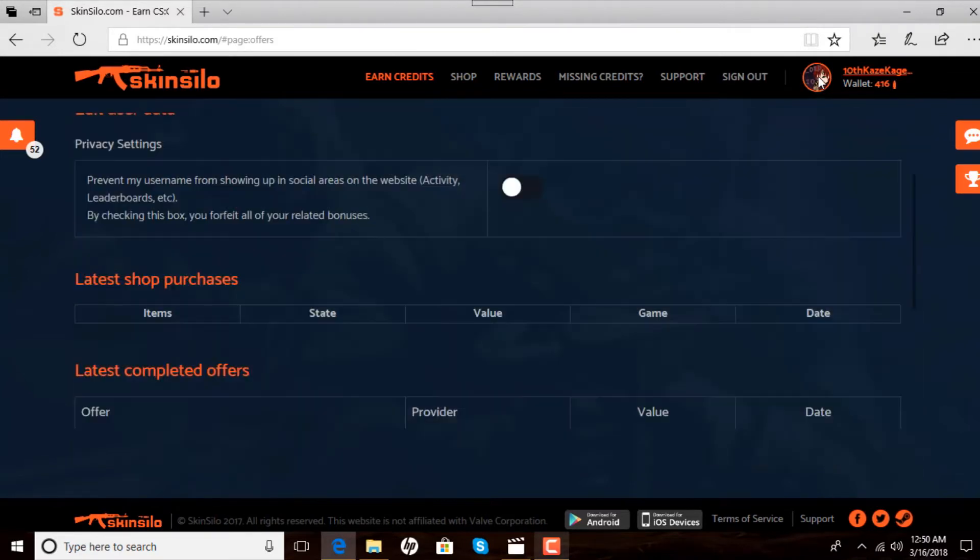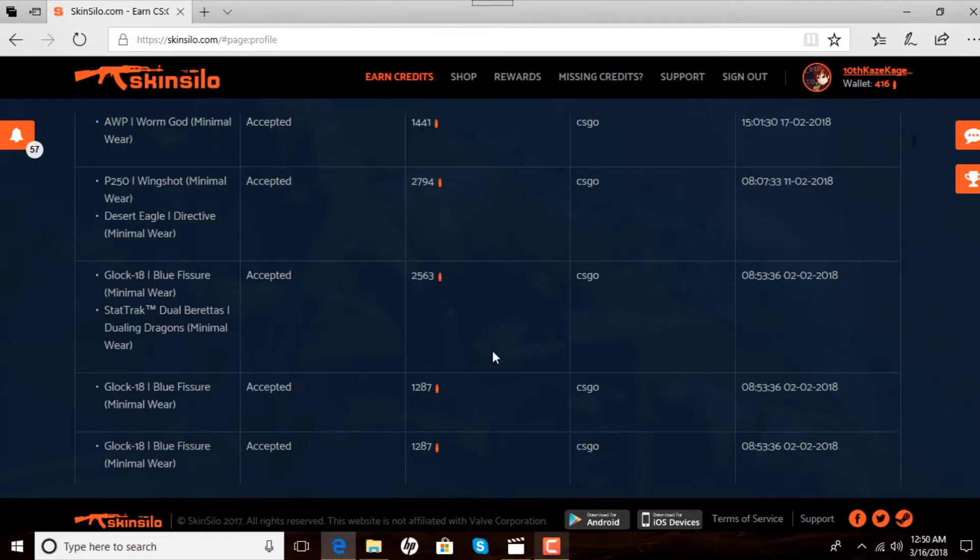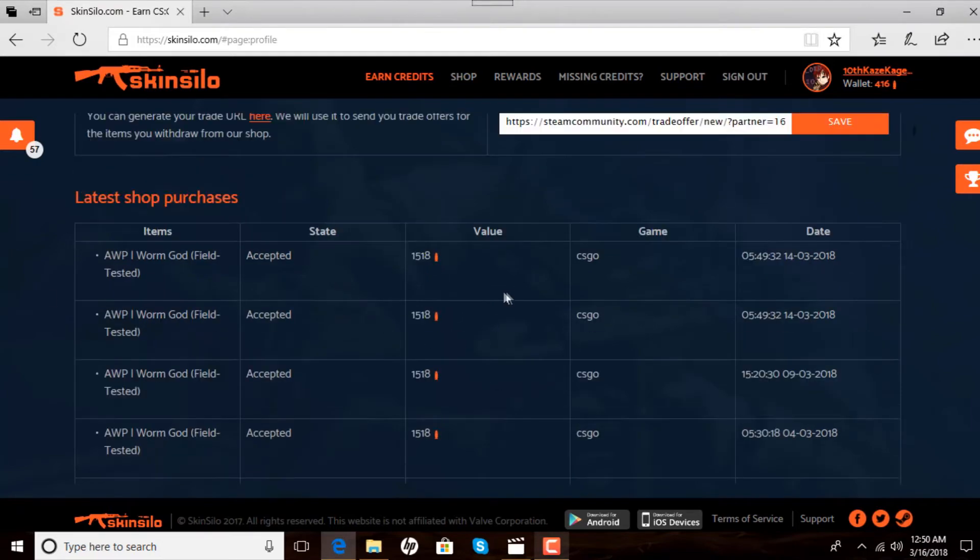Now, what you're going to want to do is click on your profile on the top right, scroll down to your trade URL link, and paste your trade URL there. If you don't know where to get your trade URL, there is a button you can click that says 'click here' — it'll show you where your trade URL is. If your inventory or profile is on private, you're going to have to set it to public so that it can trade you.